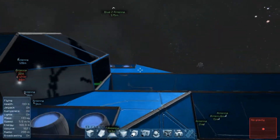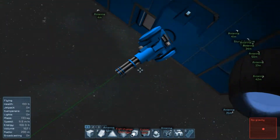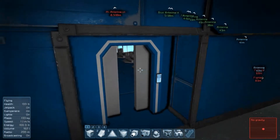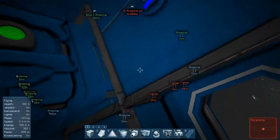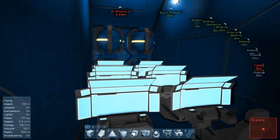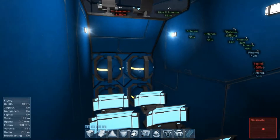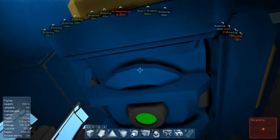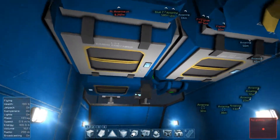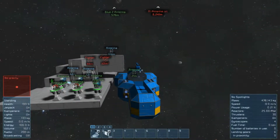Moving on to the carrier. It's not meant to see combat, but nonetheless it has two gatling turrets — one at the top, one at the back. The door opens automatically through the sensor. Just as we enter, we see six control panels so that different people can control all six drones at the same time. There are four gyroscopes, five nuclear reactors, and two small cargo containers. We have the bridge with two flight seats giving a pretty good view of the surroundings.